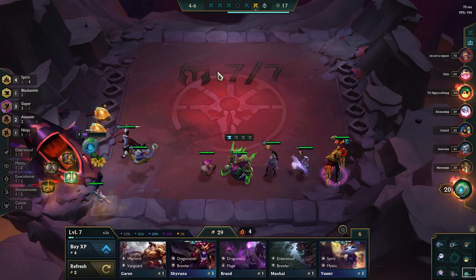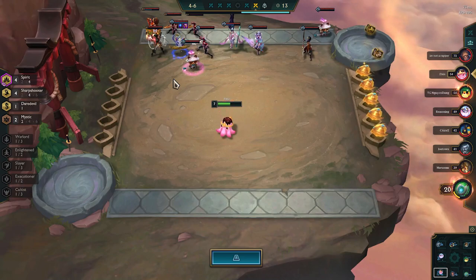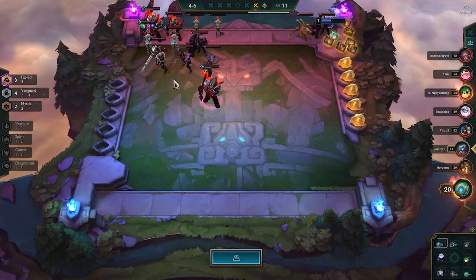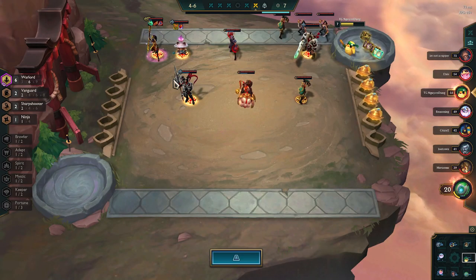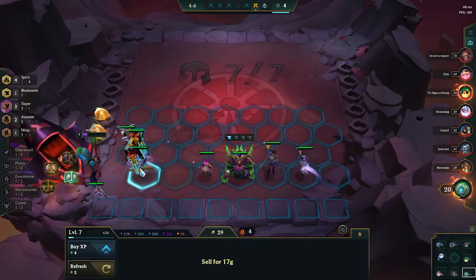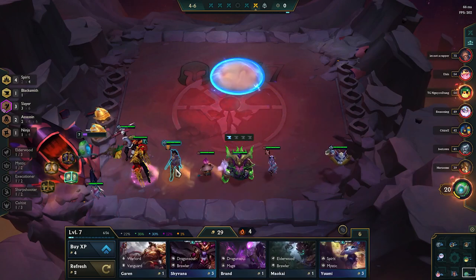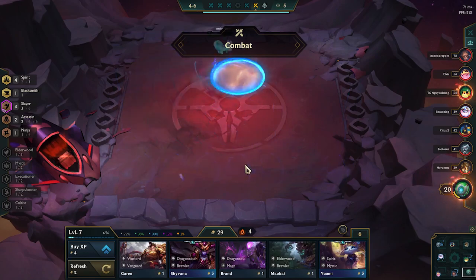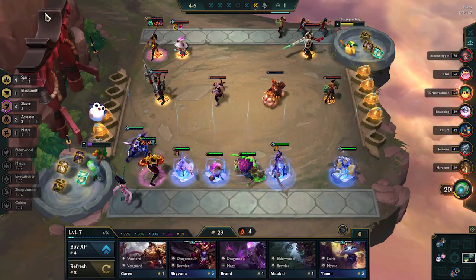Now that our board is basically complete, we're just going to scout around to make sure we're not jumping Zed into a cluster. On the other hand, if you see carries that are alone or with very few units around them, you can jump Zed right into them to kill them quickly. That seemed to be what this Warlord guy was doing, and I switched sides. Also because his Garen was in the other corner, I didn't want Zed to get stuck on Garen the whole round. I kind of fumbled on the switchover, but I still made sure I had Zeke's next to Zed.